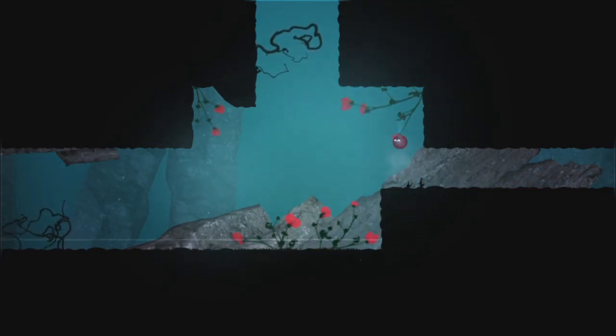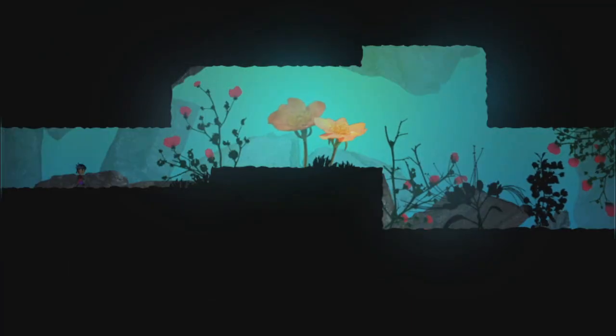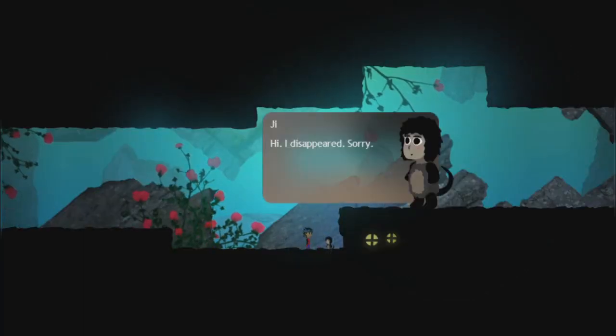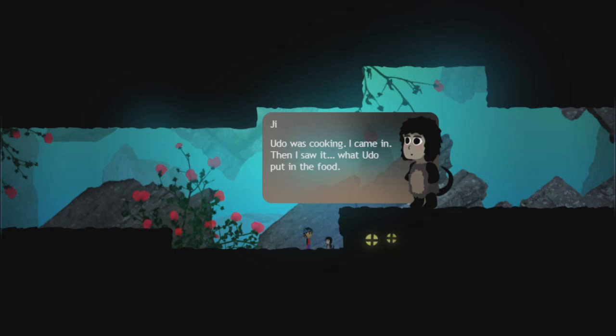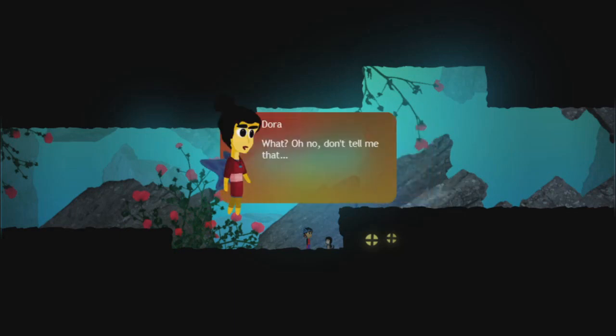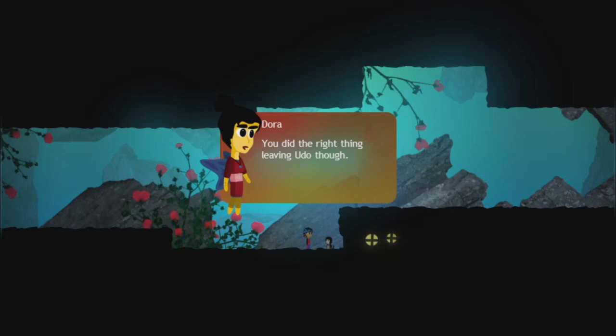There's a shooty thingy below me, but the red thingies are going to block me from getting it. Even if I had the shooty thingy, I'm not sure I could bring it up here easily — I might have to come to that screen from the right-hand side. Over this way — oh! This is the one! Last time I came here, this house was empty. Gee disappeared. This is the one who's going to give you the progress meter upgrade. It's Dora! Did something happen? Udo was cooking — I came in and saw what Udo put in the food. It was wangle flower — those red flowers that put people into a trance.